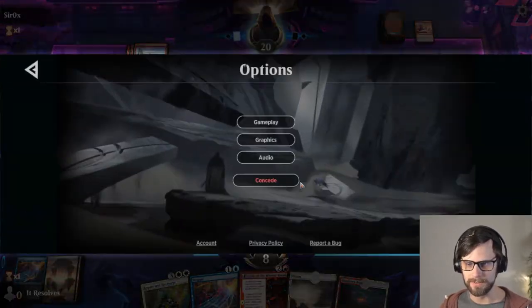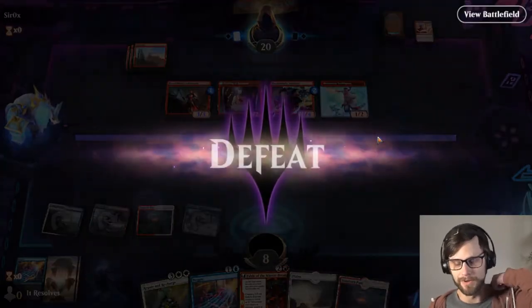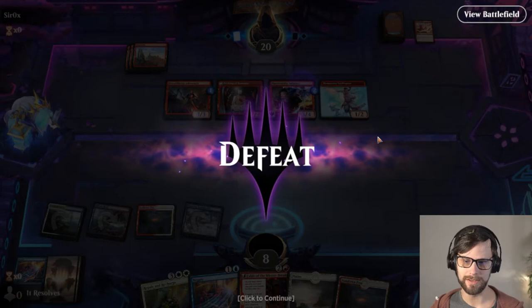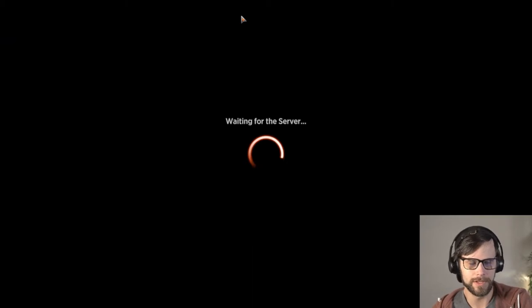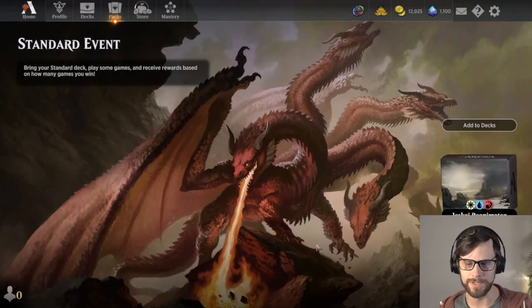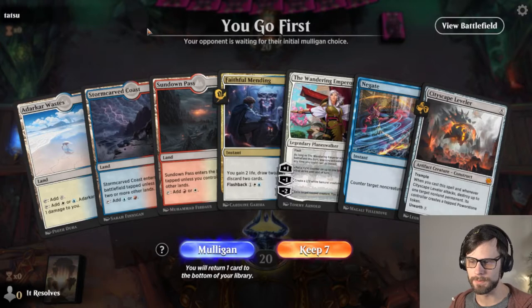I'm going to go ahead and good game them. Unfortunately we just didn't draw the right card. I think if we had drawn a Brotherhood's End a turn ago we would have been in a really good position because they had no cards in hand. That's often how mono red aggro goes. So we are one and one right now — at the very least we've still got one win. Let's jump into game three.